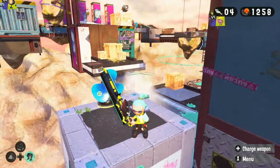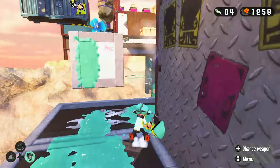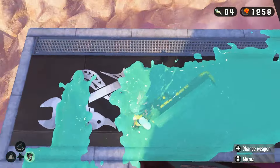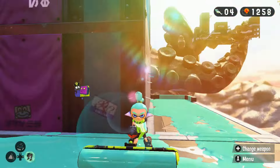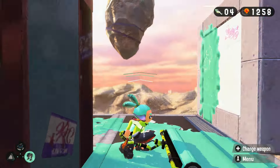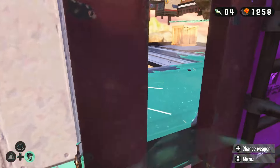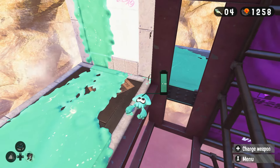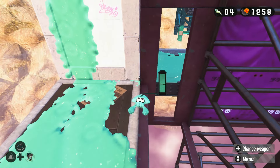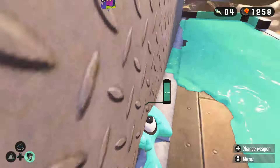Now come up here and use your roller. You're going to want to jump off and do an upswing so that it goes back. Now you're going to want to stand with the roller halfway on the wall and halfway not. If you do that correctly and stand in the right spot, you should be pushed out of bounds — which we currently are. Now turn to the right just like this and we're ready to explore.